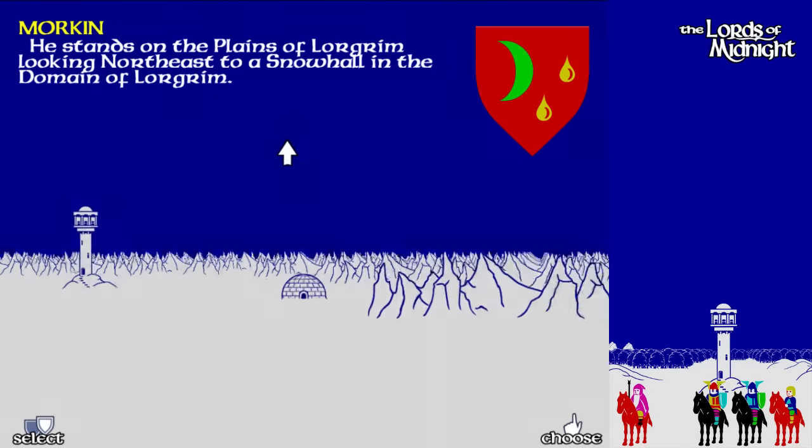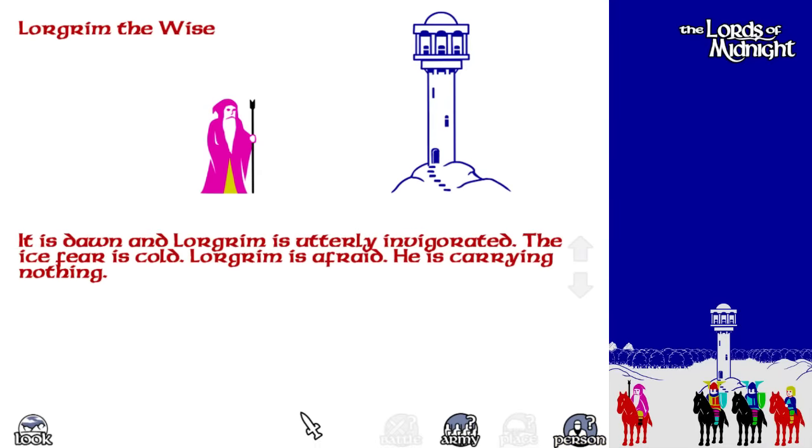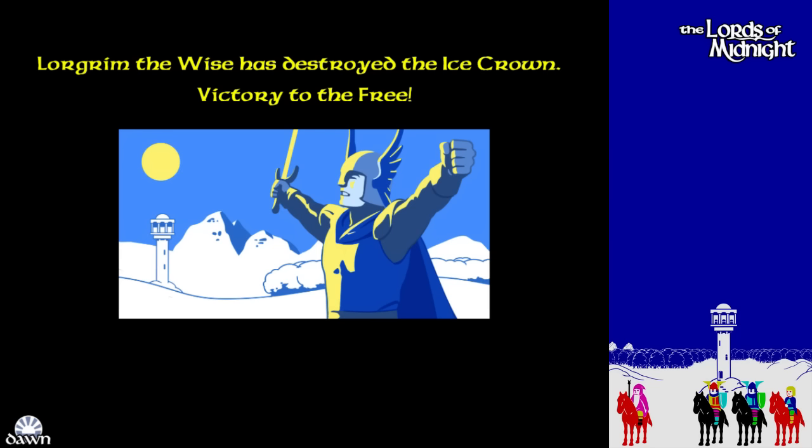I think pretty much if we get to this tower we've won. Approach — he's unafraid, carrying nothing. Let's end our turn. Lorgrim the Wise has destroyed the ice crown — Victory to the Free! And I am actually making the same pose as this guy because I'm excited. This is very similar to the way I beat the game last time.